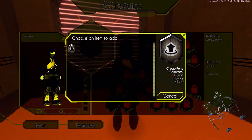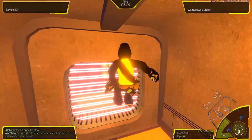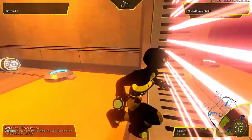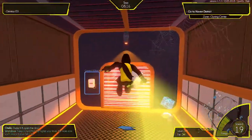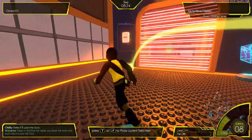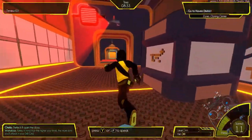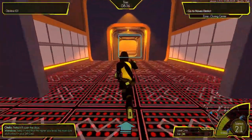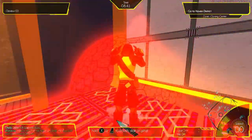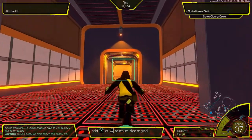Nice skill grid. Oh, here it is. So now I'm going to add a cheap pulse generator, which allows me to jump higher and bounce. I'll get this the other way. Oh — camera. Yeah, I got spotted. Okay, so the point is I need to sneak. And that's it.